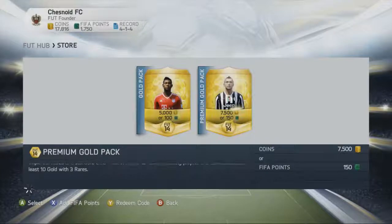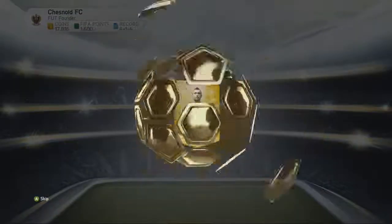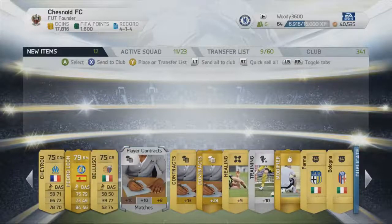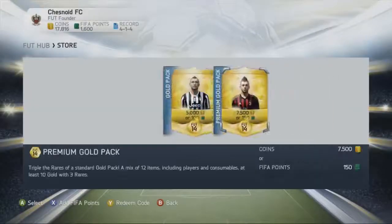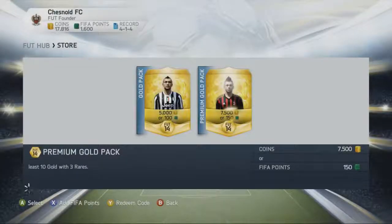You'll have had a League 1 10k squad builder on Saturday, so if you missed that check the channel page. Then a double upload yesterday for Career Mode and the Pac-Man series, and these two parts are going up during the day on Monday. We've got 1,600 FIFA points left - around about 10 packs. Hopefully we can pull something in the latter part of this pack opening.